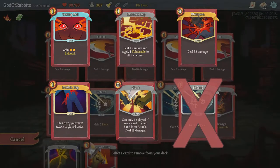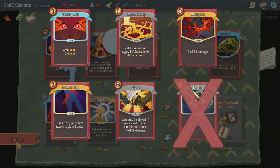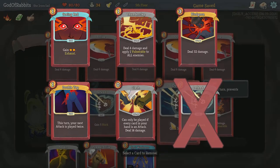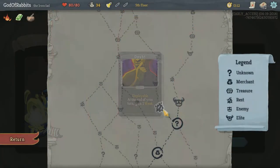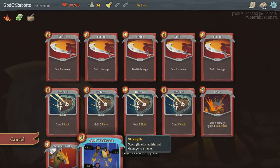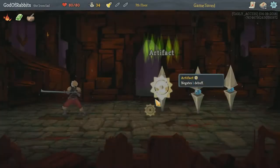Other good but situational picks include Seeing Red, Thunderclap, Bludgeon, Double Tap, and Clash. In addition, you're going to be actively removing Defend cards down to zero. Since you have no significant defense, you'll need to hit a lot of bonfires to rest as you take damage. A lot of fights, especially early ones, could be completed in turn one with Flex into Whirlwind, which hopefully happens often for you.